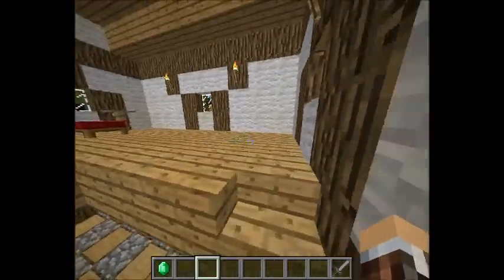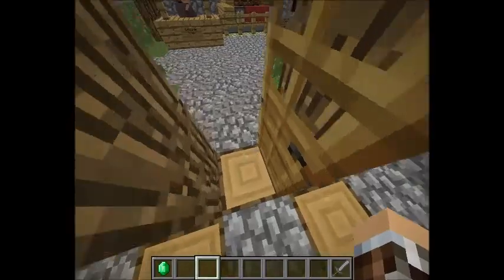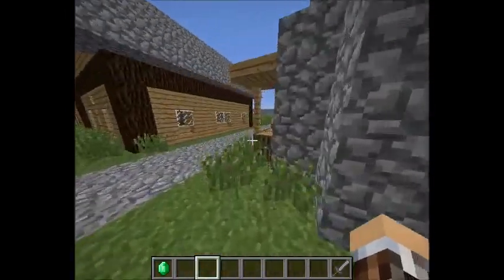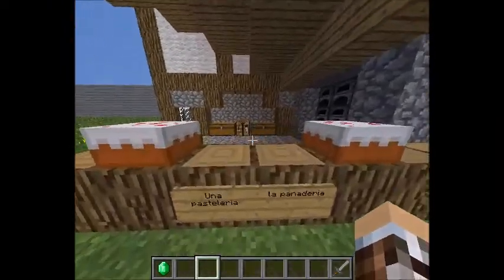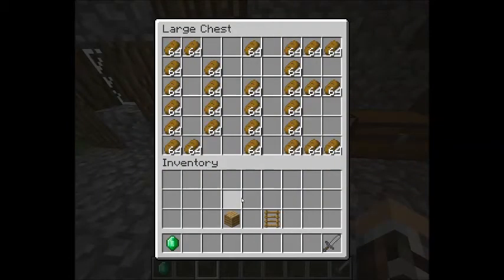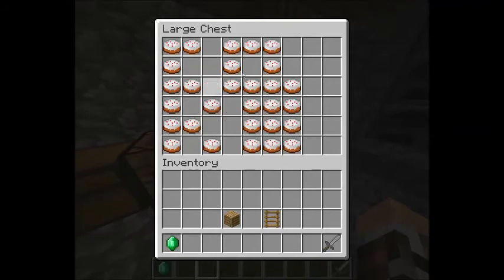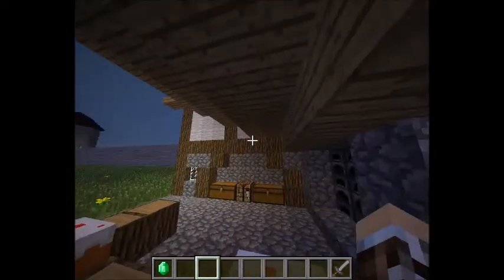This is just a house — a pretty standard house. But this also counts as a bakery, because along the side, as you can see, it says La Panadera and Una Pastellaria — probably pronounced those wrong, please correct me if I did. In the chest there's bread, and it just happens to spell out 'die' — don't judge me. This one has cake in it, because it's a pastry as well. There are furnaces and cake. So that's the bakery.